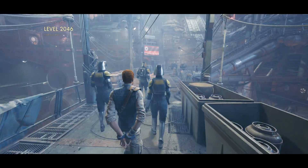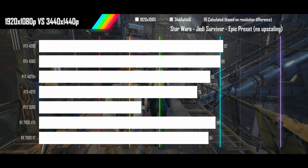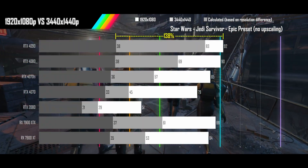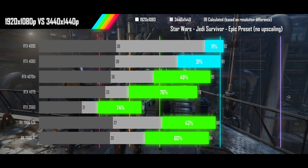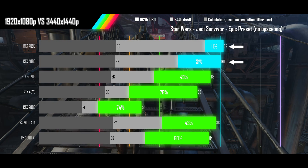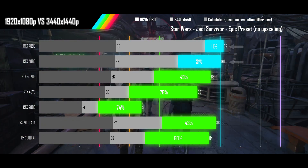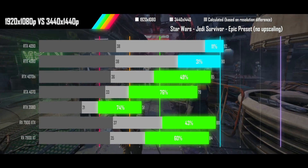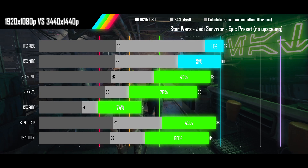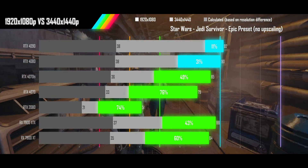Next up is Star Wars Jedi Survivor on its epic preset with RT on and upscaling off. The 4090 and 4080 are both hitting CPU limits at 1080p, and the relative drops going ultrawide are modest, while the rest of the cards fall into a more normal scaling range, still much better than the calculated results. Upgrading from a 2080 class card, only the 4070 can't beat its 1080p performance at ultrawide resolutions.